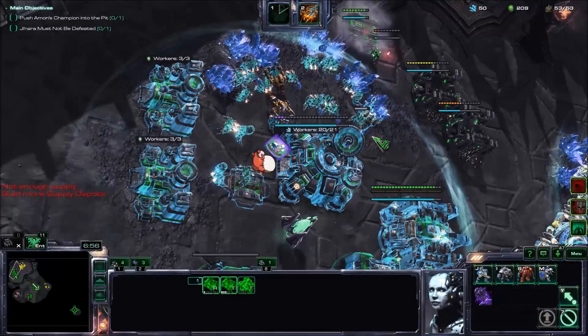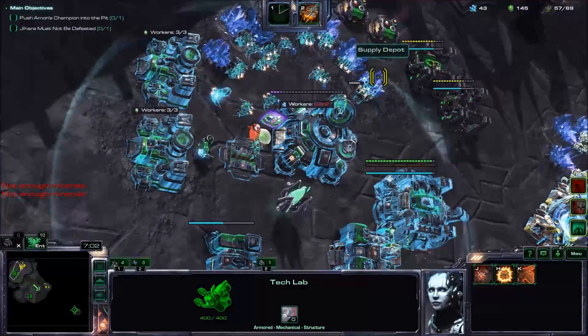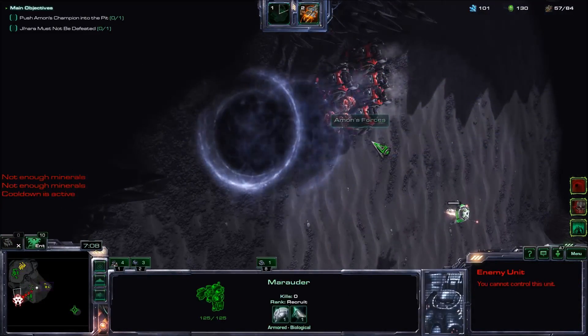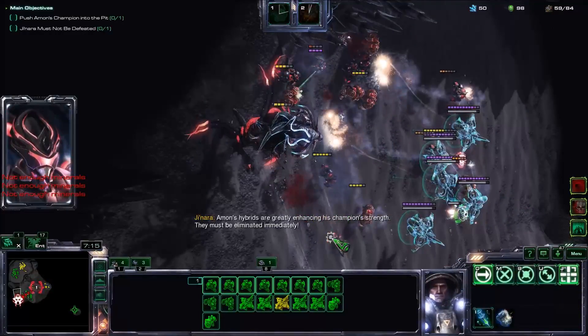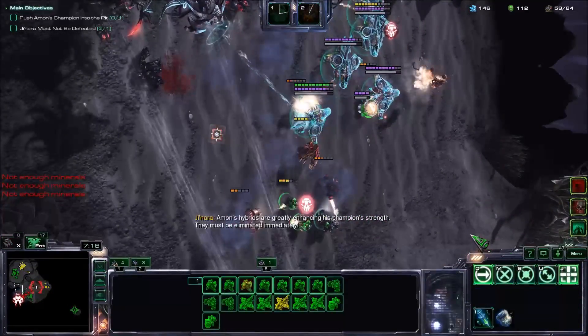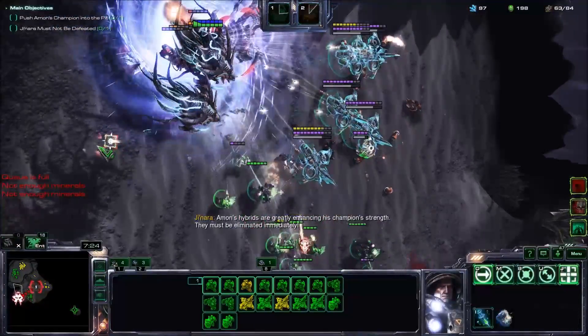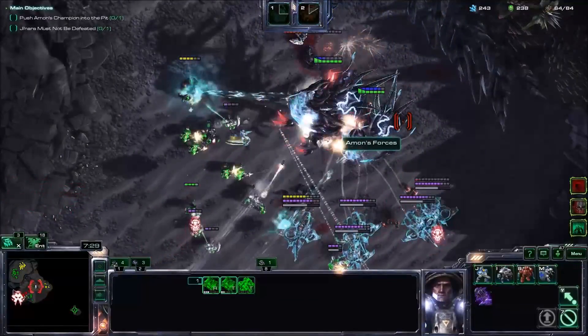Get these depots. Get these Vulture upgrades. Replenish Spider Mine — at least it's down. Let's use the Dusk Wings over here. They must be eliminated immediately! Actually, I think we summoned the Hybrids so early that we skipped the second attack wave, so I guess that's not too bad.